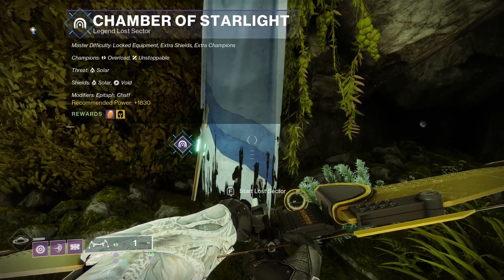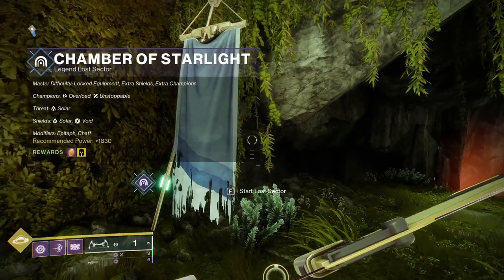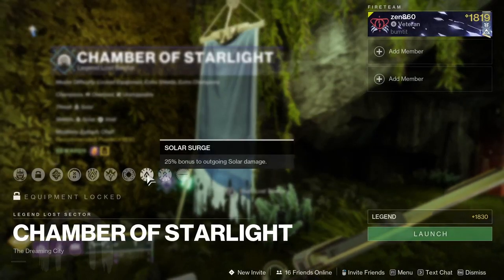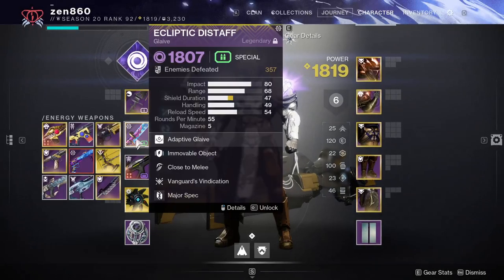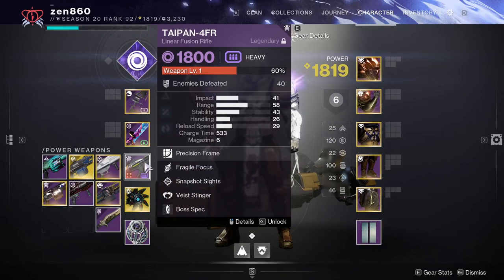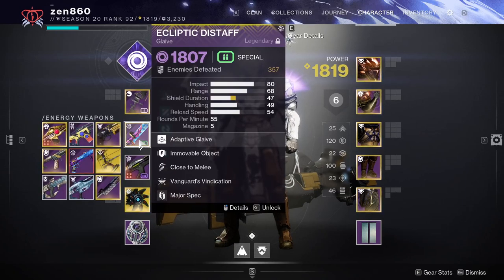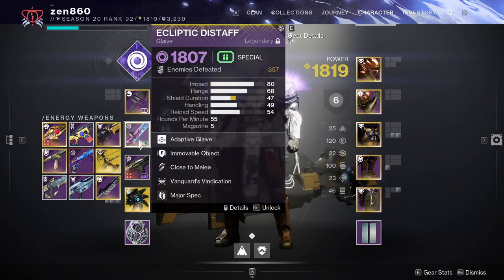Now that you know how to get there, let's get right into the guide. So let's talk about the build. In this Lost Sector, there are 3 Unstoppables and 1 Overload Champion, and there's also a Solar Surge. For the build, you're going to want to run a Bow, a Glaive, and a Linear Fusion Rifle. You'll need the Bow to take care of the Overload Champion. Glaives are the play here simply because of their ease of use defeating Unstoppable Champions — if you position yourself as I show you, they are absolutely free kills with no ammo cost at all, leaving all your heavy for the boss.